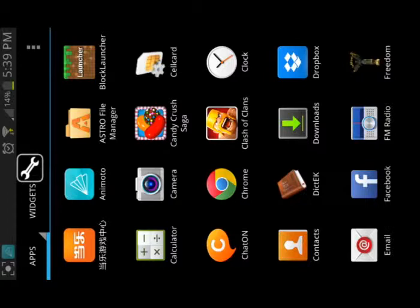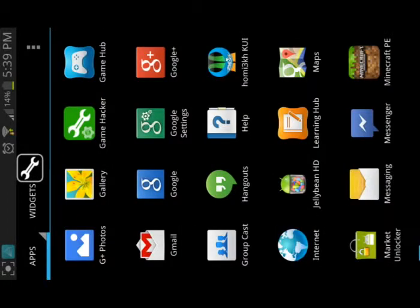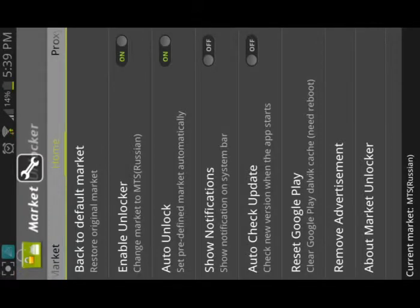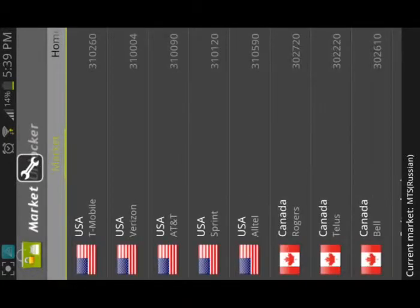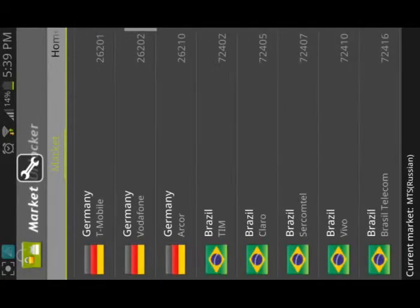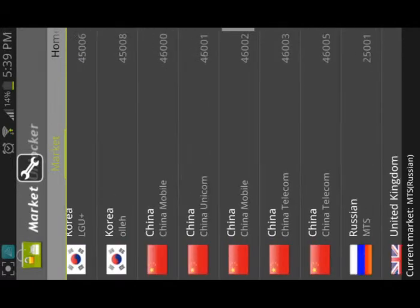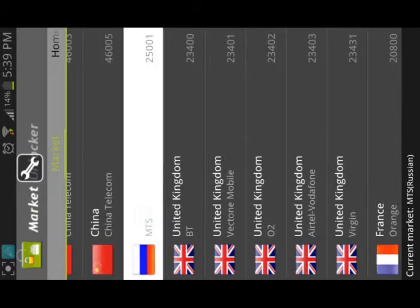When you're finished downloading Market Unlocker and Freedom, you'll go to Market Unlocker first. You need to rotate the toggle to enable Unlocker and Auto Unlock. When you finish that, you move to the Market and scroll down until you see Russia, then click on it.